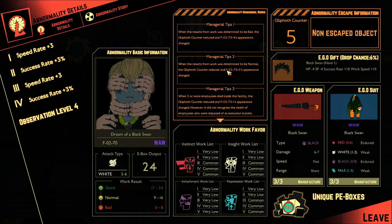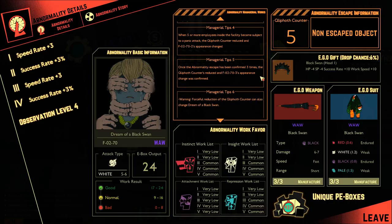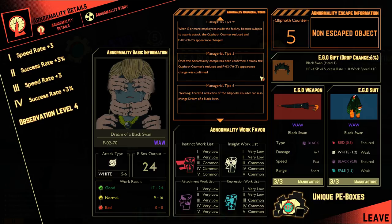Management tips: When the results from work was determined to be bad, the quilt counter reduced and F0270-4's appearance changed. When the results from work was determined to be normal, the quilt counter reduced and F0270-5's appearance changed. When five or more employees died inside the facility, the quilt counter reduced and F0270-1's appearance changed; however, it did not recognize the death of employees who were disposed of as execution bullets. When five or more employees inside the facility become subject to panic attack, the quilt counter reduced and F0270-2's appearance changed. Once the abnormality escape has been confirmed three times, the quilt counter reduced and F0270-3's appearance was confirmed. Warning: forceful reduction of the quilt counter can also change Dream of a Black Swan.